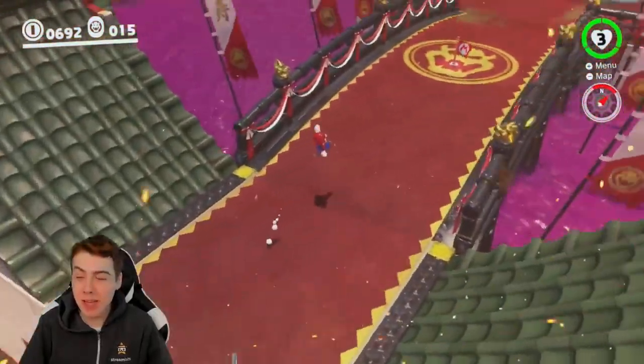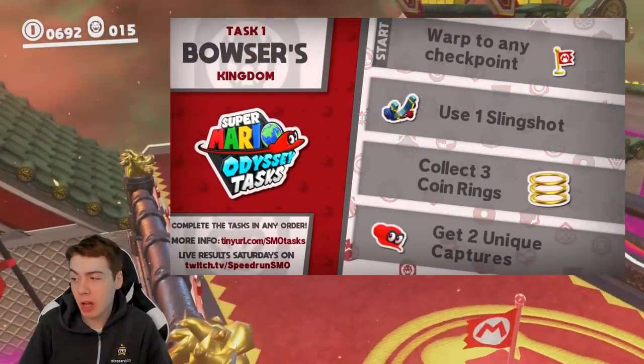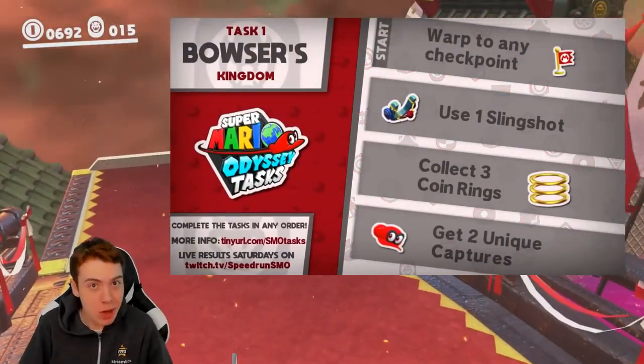So in today's task, what we need to do is warp to any checkpoint flag to start. We need to use one slingshot, collect three coin rings, and get two unique captures.